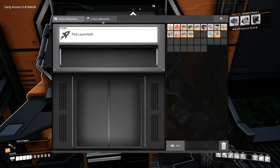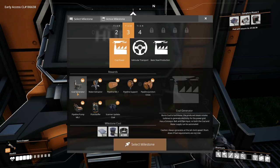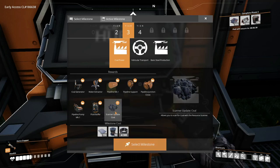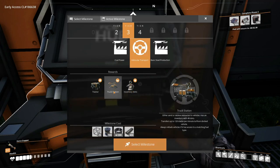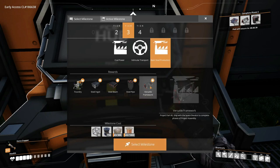Alright, let's have a look in here. We've unlocked tiers three and four. Tier three is coal power, and that gives us coal generators, water extractors, pipelines, fluid buffers, and the ability to scan for coal. It gives us access to vehicles, so we can use trucks to transport materials instead of belts. If something's a long way away, you can set up a truck to do it. And then steel production.